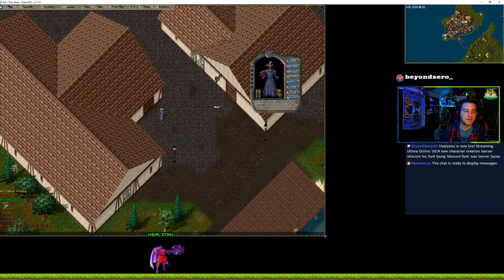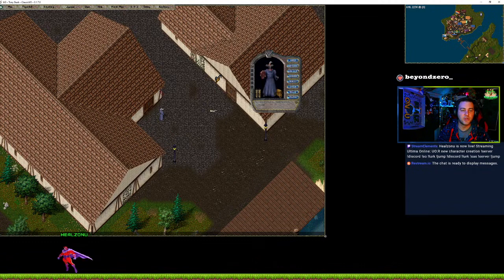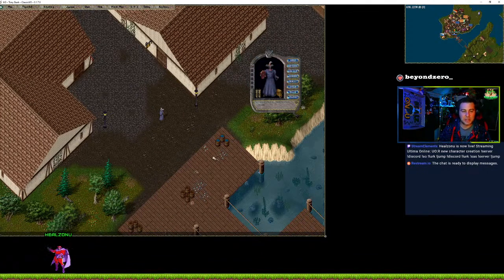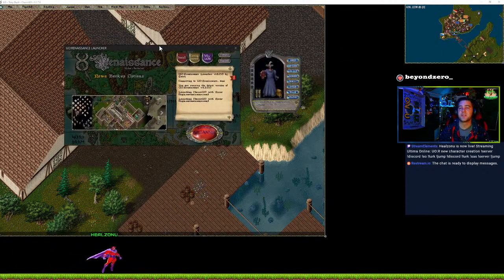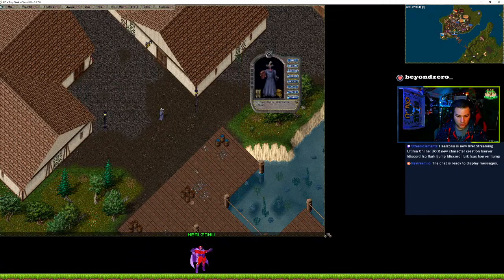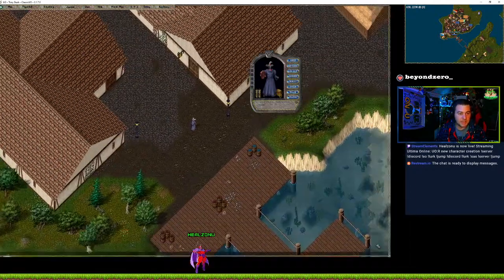For anyone getting started and wondering why there's no integration between UOR and UO Assist Map — apparently UO Assist Map does not work very well with the UO classic client, which is this client here. When you bring up the UOR launcher, you're going to want to click on options to use the newer client, go down and click on 'Use Classic UO Client,' which is essentially the one where you can resize your game window.